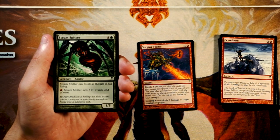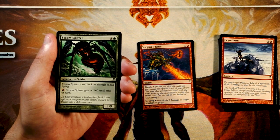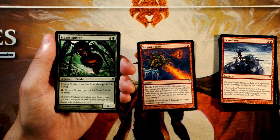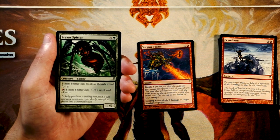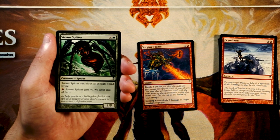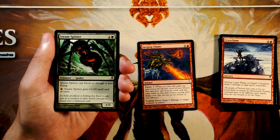Steam Spitter is a 1/5 for 4 and a green. It can block as though it had flying and has fire breathing — pay a red and it gets +1/+0 until end of turn. I don't love this, honestly. It's probably a playable, perfectly fine card, but I don't like that you're sinking a lot of mana into it. On offense you can swing in for quite a lot if you leave up red mana, but that means you're not playing a lot of spells. I still like Surging Flame better — solid removal is really important.